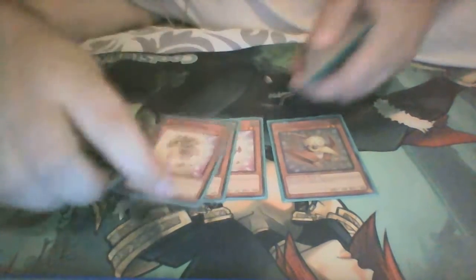Two Giant Rex, because you run Gold Sarcophagus to special summon one of them right off the bat. The babies that you run is one Petitoranodon and three Baby Sarasaurus. You shouldn't run more than one of them — he gets Quaggy, and I don't run the True King engine anymore. One Miscellaneousaurus; that's the last dinosaur you play.